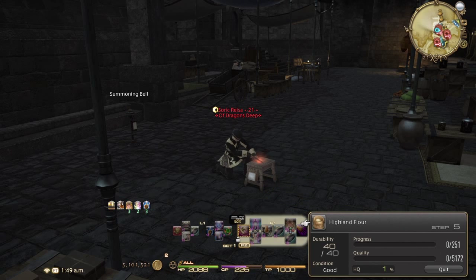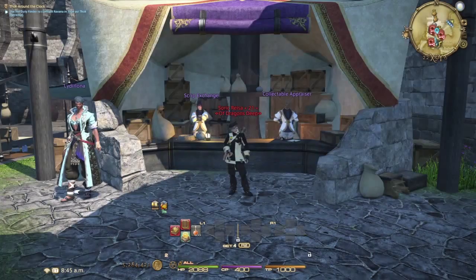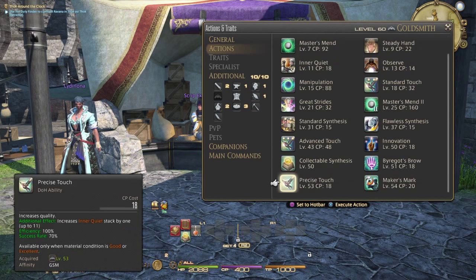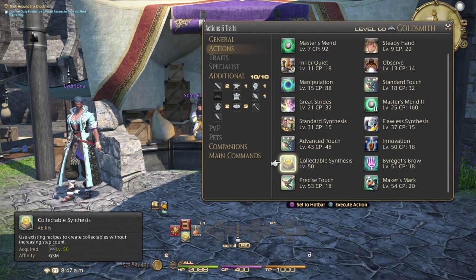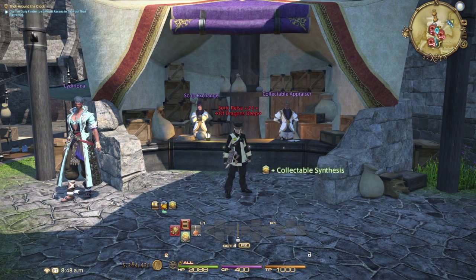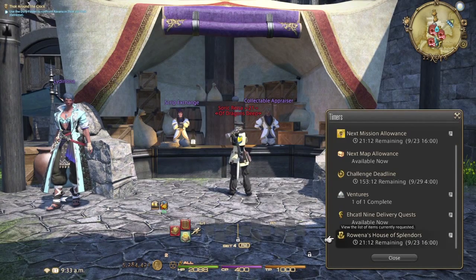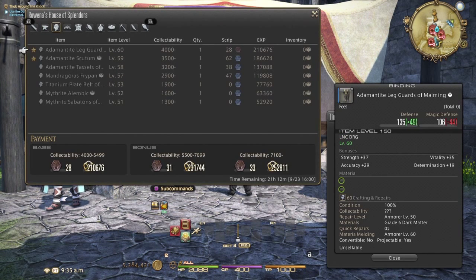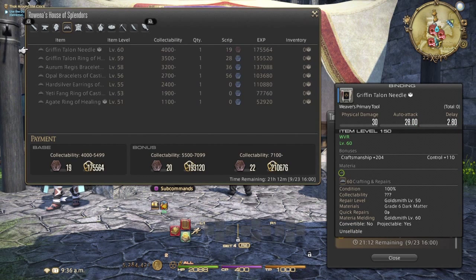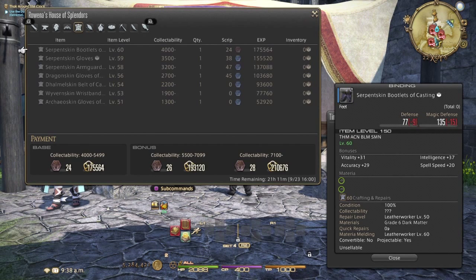The next thing in Chapter 4 is collectible synthesis. Collectability is a special state that you can finish an item in. Collectible synthesis is very much like Grand Company dailies — you can view the list of items they're taking in trade on your timers menu and find the gold star items that will really power your job up to 60 and eventually earn blue scripts. Some content came chronologically before collectible synthesis, but it won't help you gain EXP, so we'll skip it and go back to it at level 60.